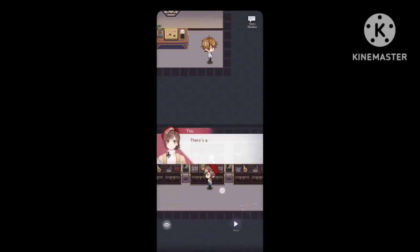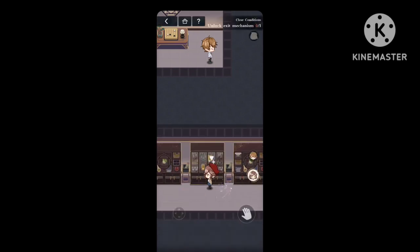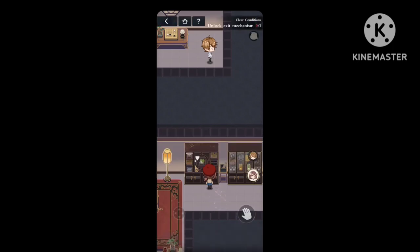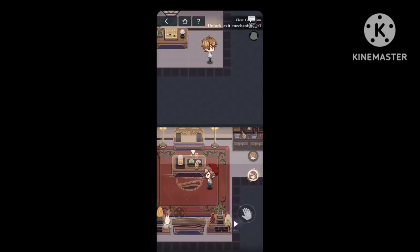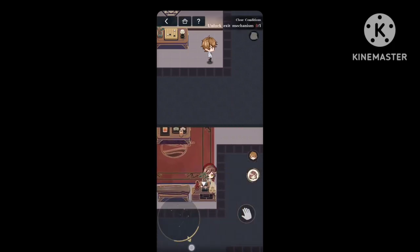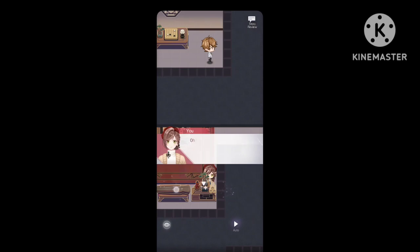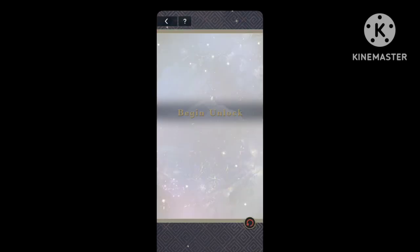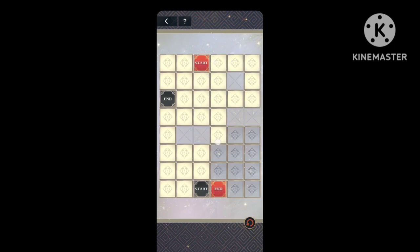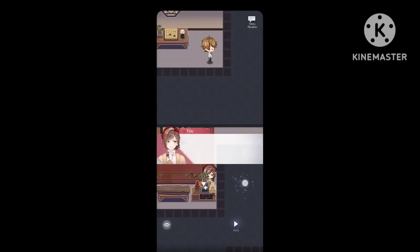From these three shelves — just ignore the one on the far right. Then go to this table. Fix it like this — yeah, easy. That's the first puzzle.